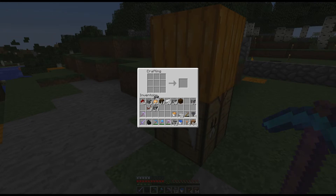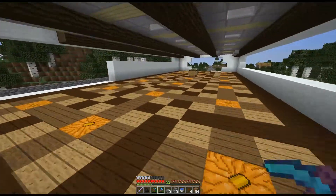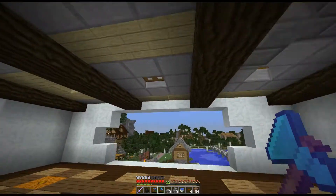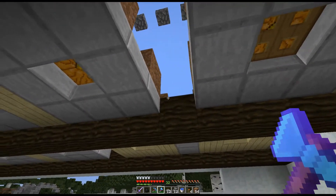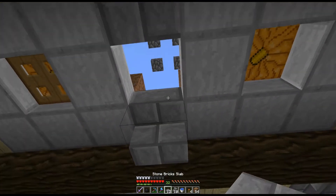I know we were doing that because I liked the stairs and the breach between them. Let's put the brackets in between them and see what that looks like. So smooth stone in a set of four will make smooth stone brick. We're going to do a bunch of those — there we go! That should work. Let's cut some of this stuff up.